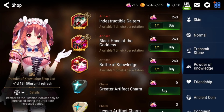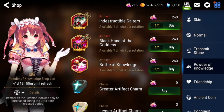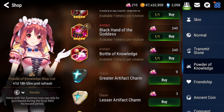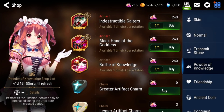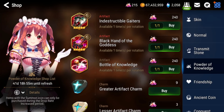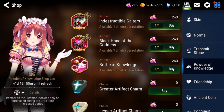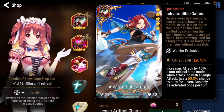I recommend keeping one copy of four stars and five stars — ideally one limit-broken copy of four stars if you can max it. After that you can start selling your dupes. There are artifacts you want to keep multiple copies of, like Aurius or Daydream Joker, but for the most part you can sell dupes if you really need powder, because you're going to need it for future banners.